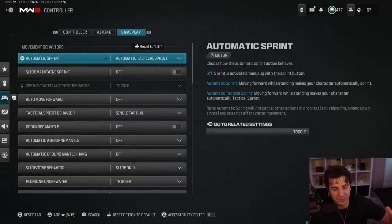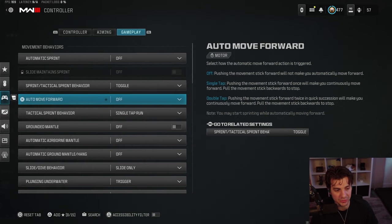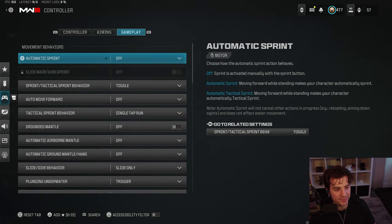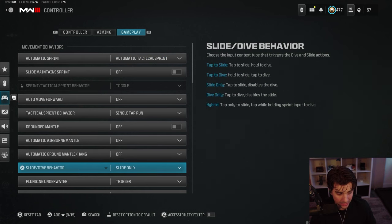I play automatic tactical sprint — I'm old and retired, so I'm breaking the CDL GAs. Pro players have to play on double tap, but in multiplayer auto tac sprint can hurt you because there are times you want to walk normally. For multiplayer I'd recommend turning auto tac sprint off and using single tap to run, which is just a little easier. If you're trying to get to the big leagues, you need double tap.